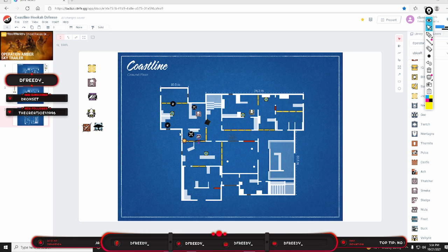We're going to start with the ground floor — it is going to be a dual floor hold. Alibi with her shield is going to play Kitchen. Smoke with shield is going to play Sunrise Bar. Mira brings Nitro, and Lesion or Melusi brings impacts. Jäger brings barbed wire.